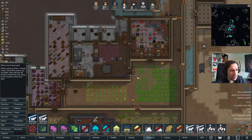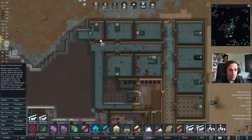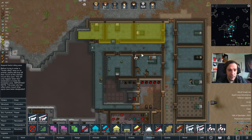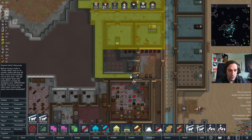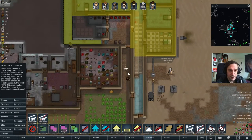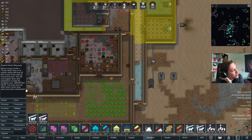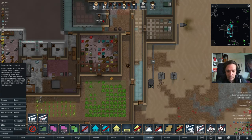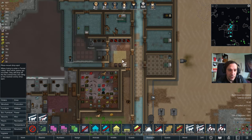Another thing is place mount drop spot — I want to try. Expand forbid riding area — that's another thing. I want my bedrooms to be no area where people ride into. That's just a general rule in my base: no riding in the sleeping areas. To achieve that, this area only has effect when mount drop spots have been designated. You need mount drop spots like these — these are spots your guys are usually dropping their mounts at.